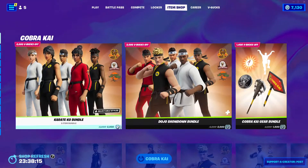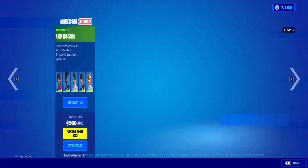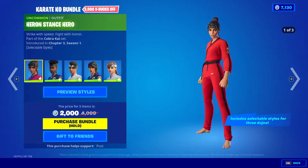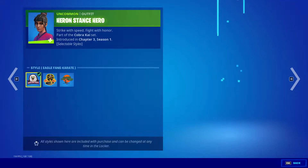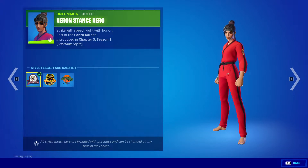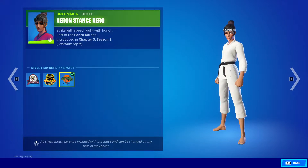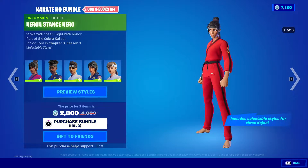Hey guys, I'm going to be showing the September 8th 2022 Fortnite item shop, so let's get right into it. First of all we got the Karate Co bundle. We got Stance Hero, Eagle Fang Karate style, Cobra Kai Dojo, and Miyagi-Do Karate.